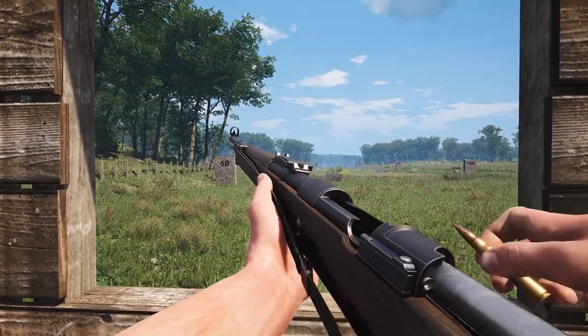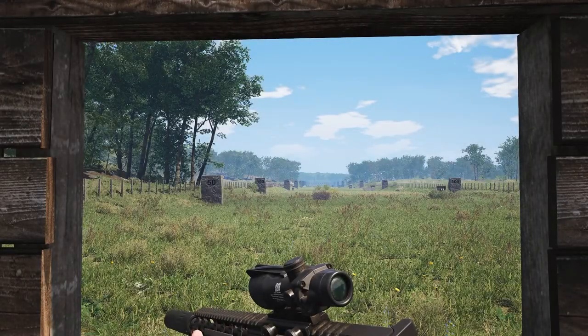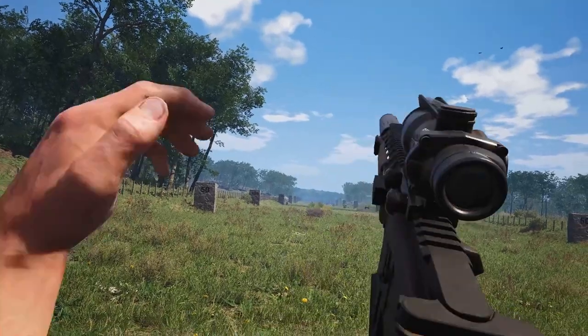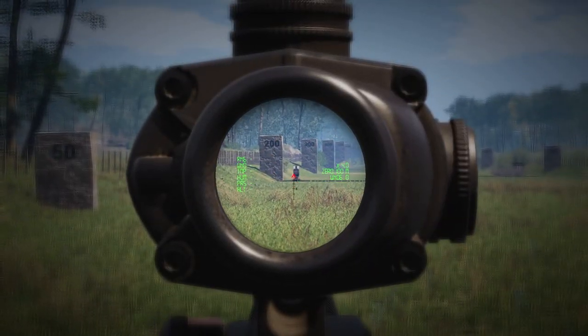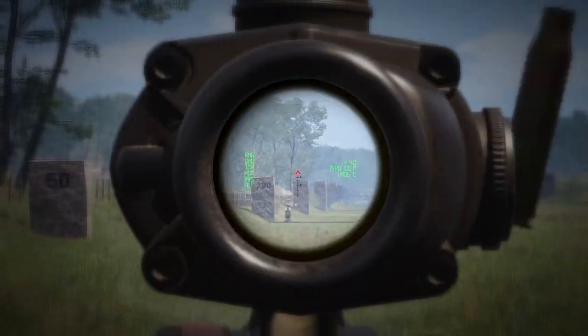Now let's talk about things that will affect your weapon handling. The first being skills. Weapon group skills such as rifles and handguns will affect things like your reload time, single round chambering speed, aimed outside speed, weapon sway while aiming down sights, recoil, and stamina drain while steadying your aim.